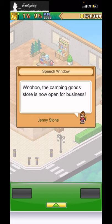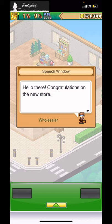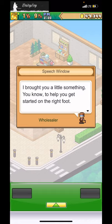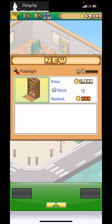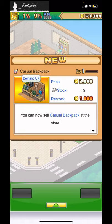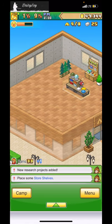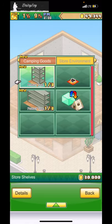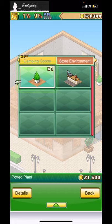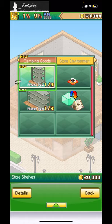The camping goods store is now open for business! A supplier drops by to celebrate: 'Congratulations! I brought you a little something to help get you started — a flashlight, dry cell batteries, and backpacks.' Now I need to stock the store shelves, but I only have about 47k, and the shelves cost 21k to 50k. Maybe I'll place a couple of small ones.